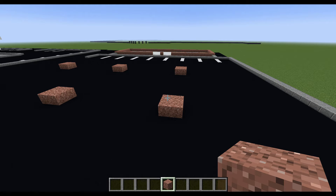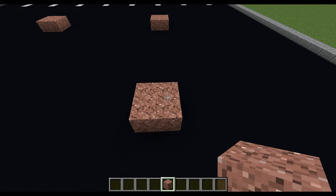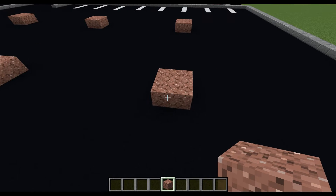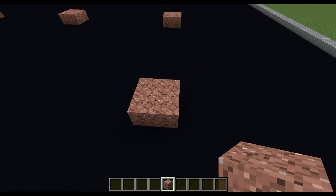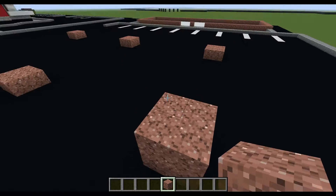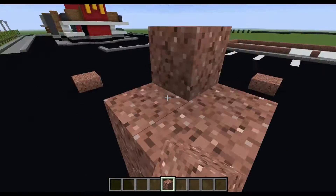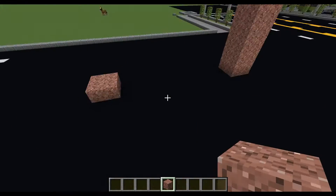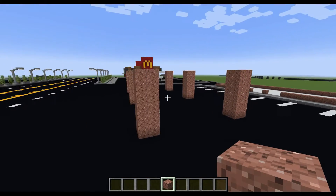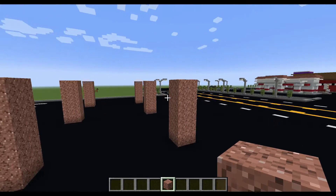So on the two-by-two squares, you are going to raise it up to be six in total, including this two-by-two square. So that block right there will be included in the six. So if you already have this, you're going to raise it by five on top of these squares. Once you have raised them to be six height in total, it should look something similar to this.